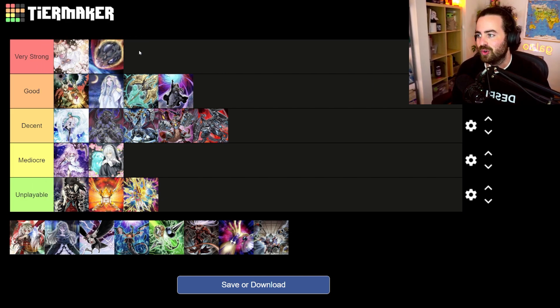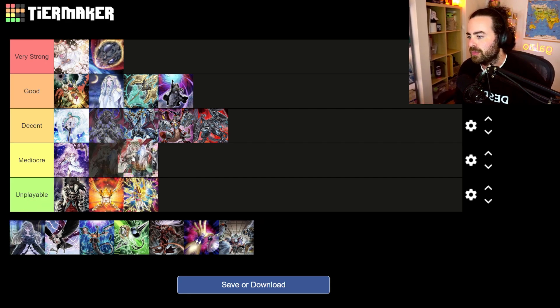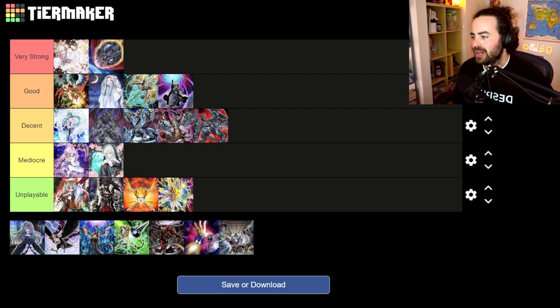Ash Blossom probably takes the top spot. Whenever there's a format with Branded, this card basically kills the entire deck. It also hits Labyrinth — very good against Big Welcome and Welcome Labyrinth, dealing with their main point of interaction. And if you Ash the Theosis and they don't have a way to extend, it pretty much kills their entire turn. Ash is definitely Very Strong.